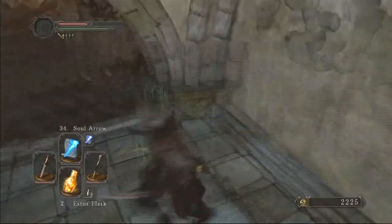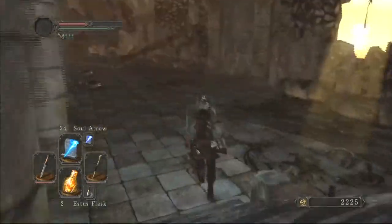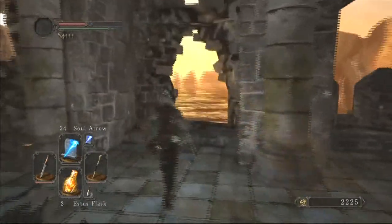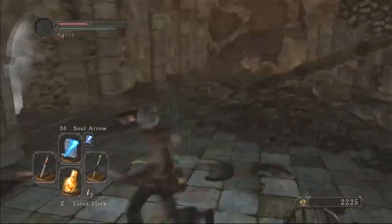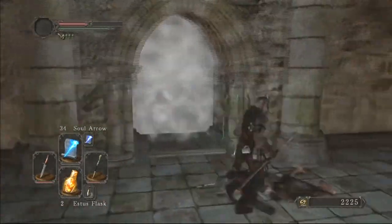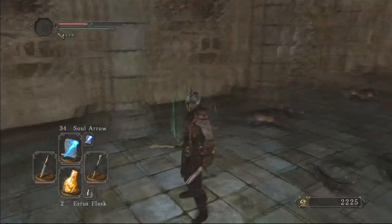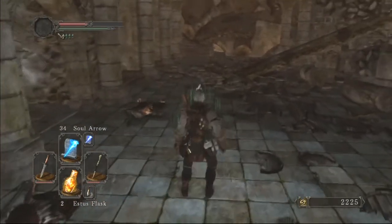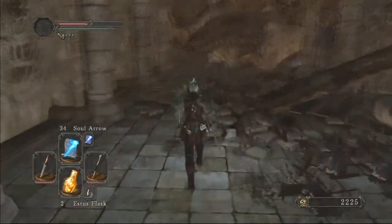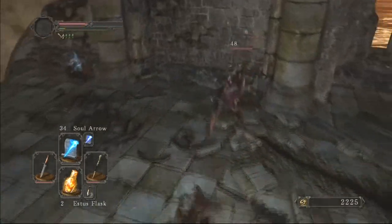I'm noticing a lot of these same colored doors here. More life gems, always good. Let's see anything among these ruins here. Alright, missed door - interesting. These two are guarding it so there might be something important there. Let's see what's down here. There's an item over there - oh, there's probably a trap body. Yep, can't fool me.